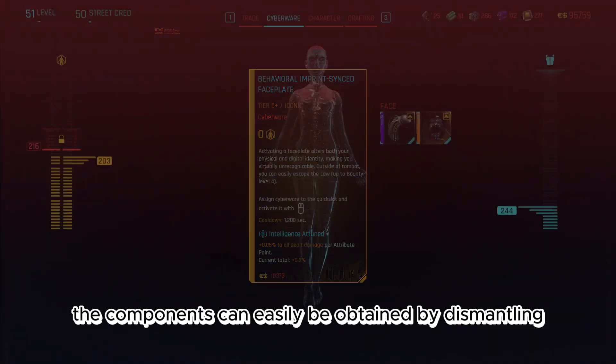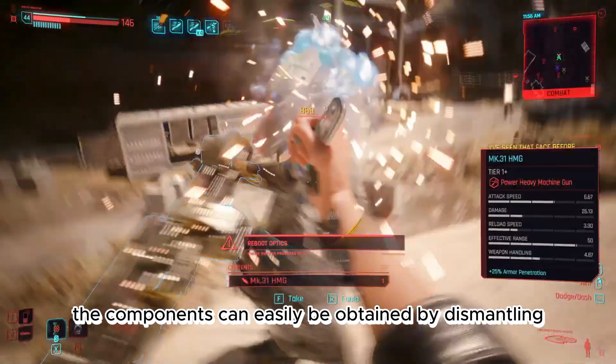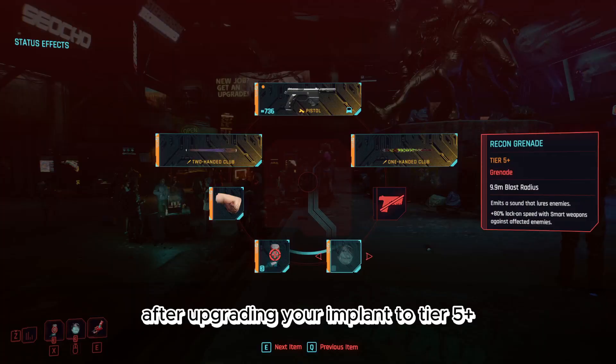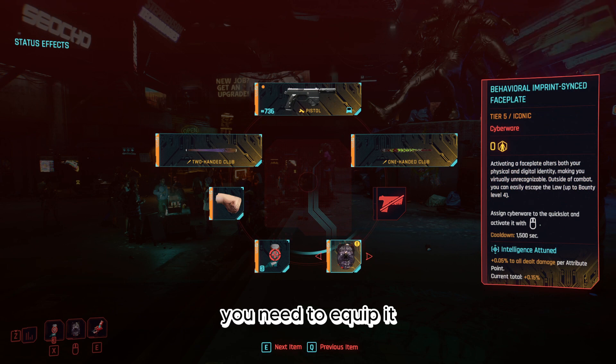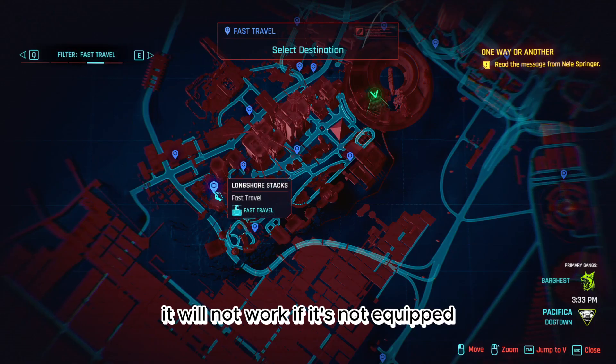The components can easily be obtained by dismantling loot or buying them from a shop. After upgrading your implant to Tier 5+, you need to equip it. It will not work if it's not equipped.